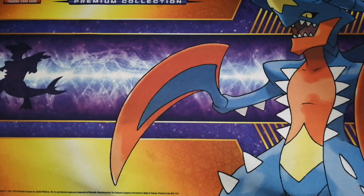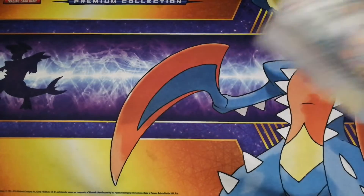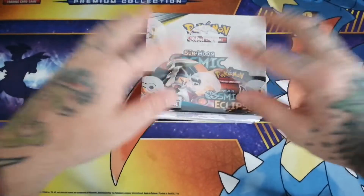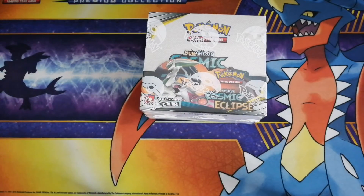Hey guys, it's Cameron here with the Adams Family Pokemon channel, back at you with another video. We're going to be opening up Cosmic Eclipse. Got a booster box - it comes out Friday, so we're going to go ahead and get into it today. We're going to try to do as fast a booster box opening as we can, so we're going to skip the card shake and just go through and see what goodies we can get.